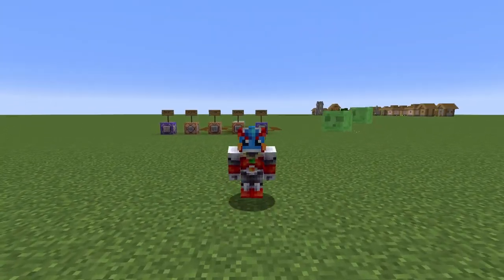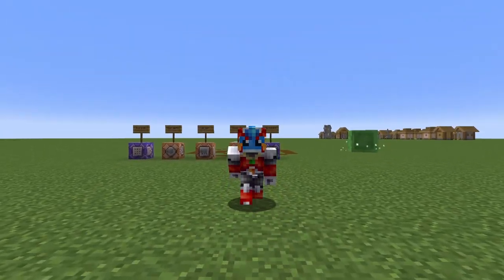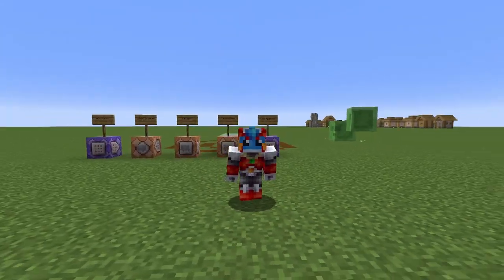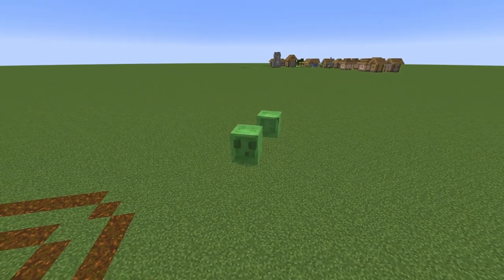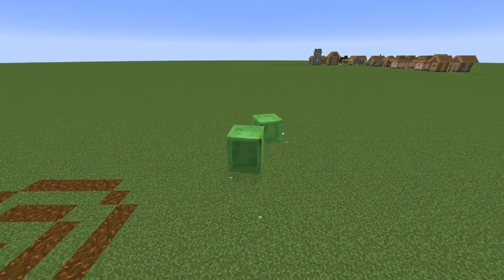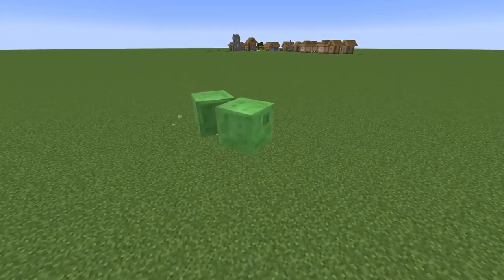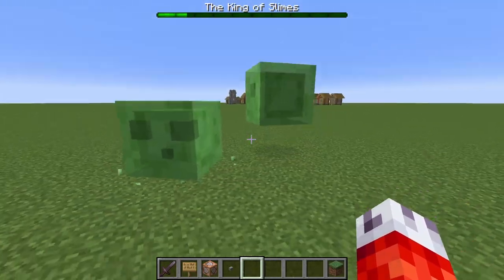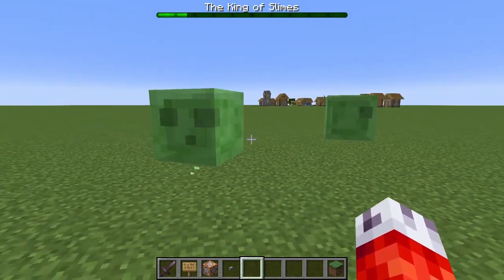You wouldn't see this occur in normal gameplay, as slimes should never really have any attribute modifiers when you're playing vanilla, except if you gave one a name tag. For some reason, slimes are programmed to inherit some of their parent slimes' attributes, from seemingly their movement speed to even their name.